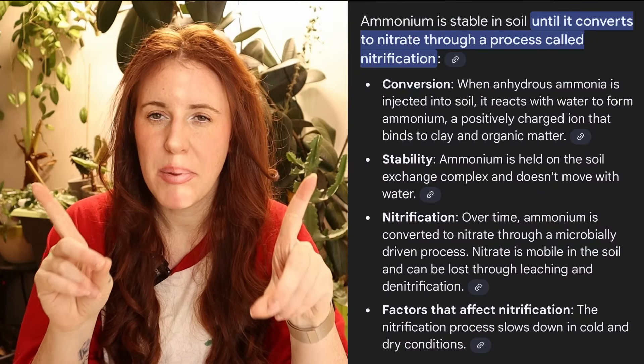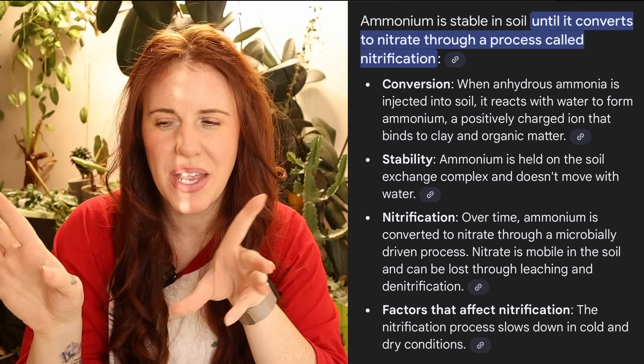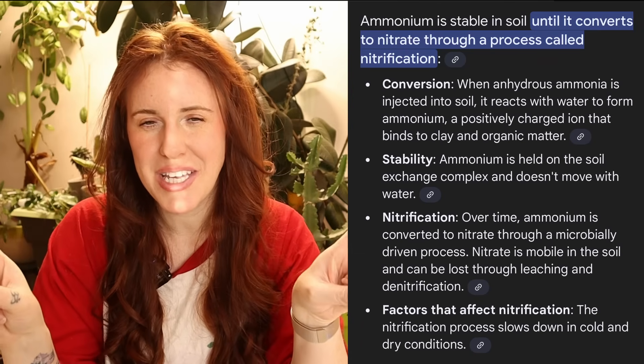This would also be true if you're trying to grow acidic plants. The other form of nitrogen is ammonia and ammonium. Ammonium, despite popular belief, is not the most preferred — that's how I remembered this in school. Ammonium is less preferable for plant uptake, so nitrate is number one and ammonia is number two. Ammonia is nitrogen with three hydrogens attached.